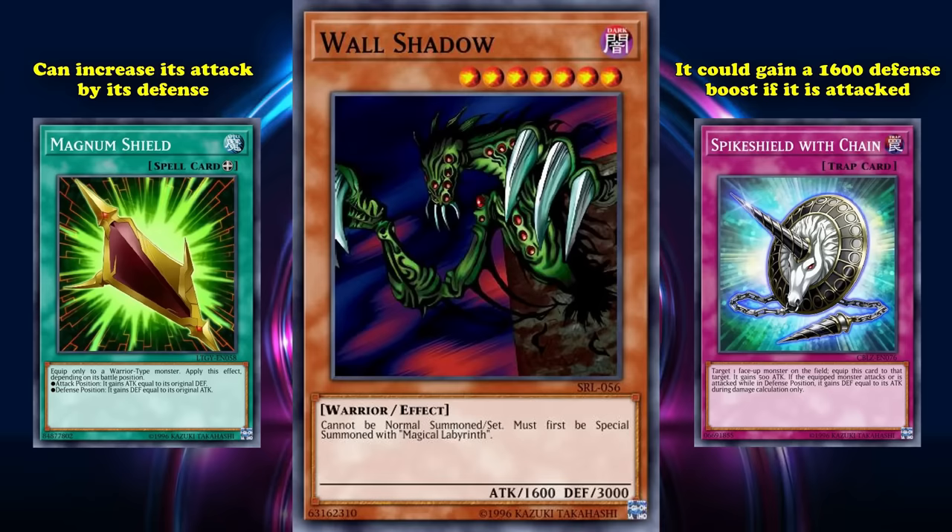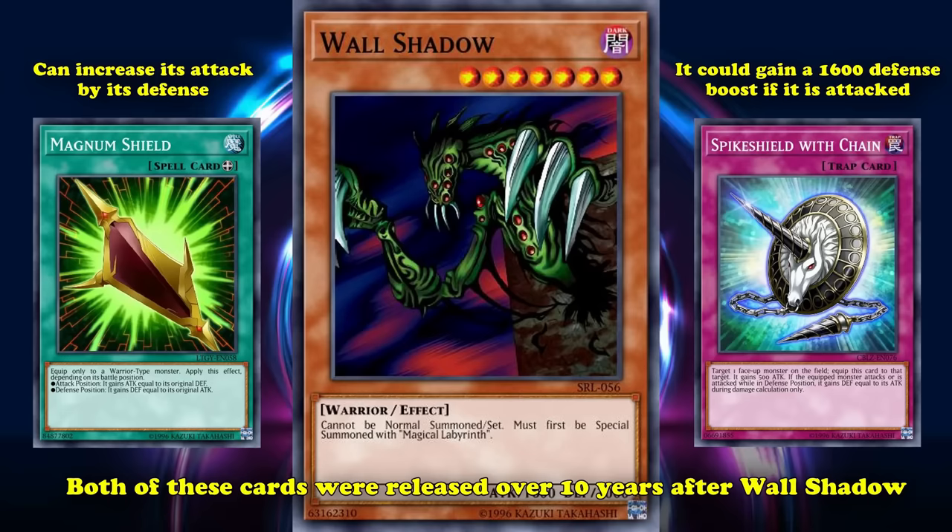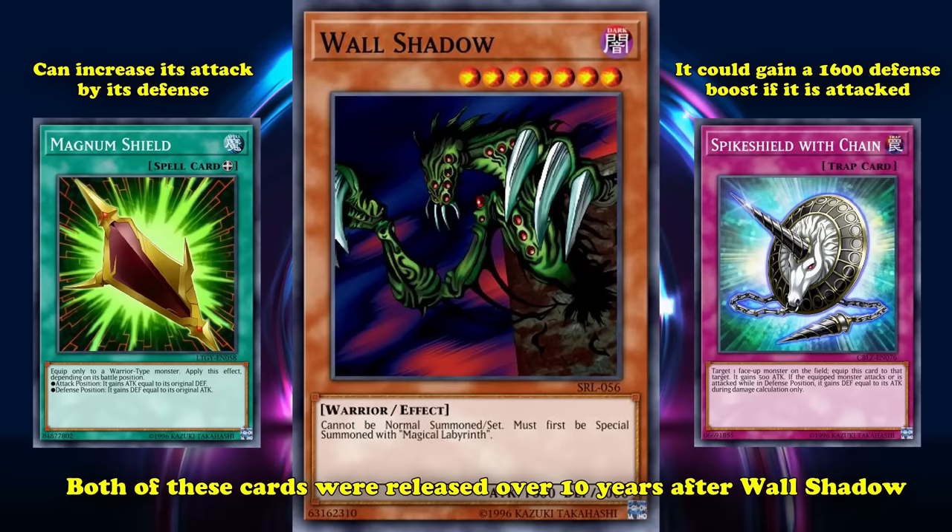There was really no reason to play Wall Shadow unless you were comboing with something like Spike Shield with Chain for a 1600 defense boost if attacked, or Magnum Shield since it's technically a warrior-type monster and can increase its attack by its defense — giving it a 3000 attack boost, which is significant for an equip spell. But both of those cards were released over 10 years after Wall Shadow. So if you really wanted to make the best use of Wall Shadow for some gimmicky deck, Magnum Shield is definitely the way to go — which just wasn't a thing when this card first came out.